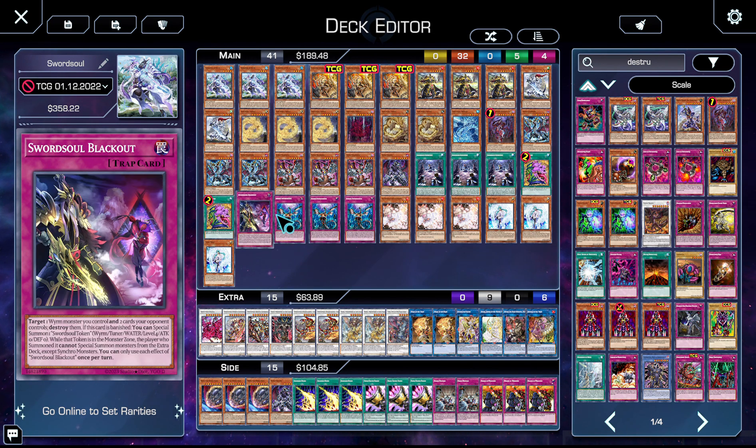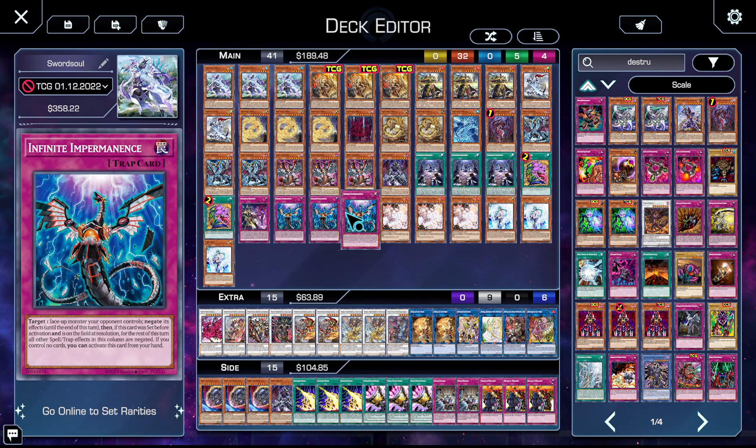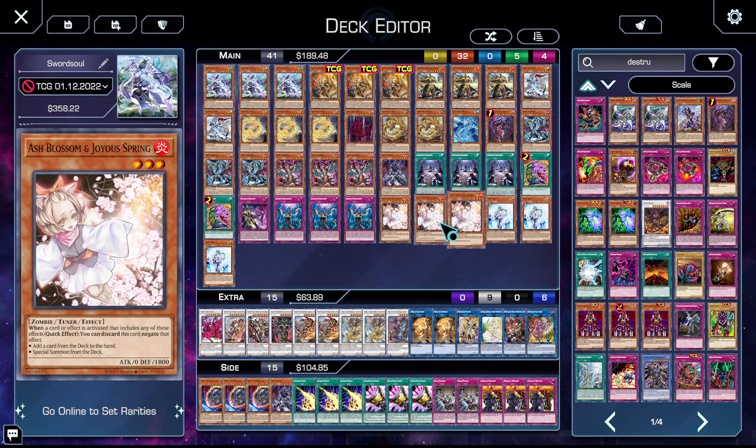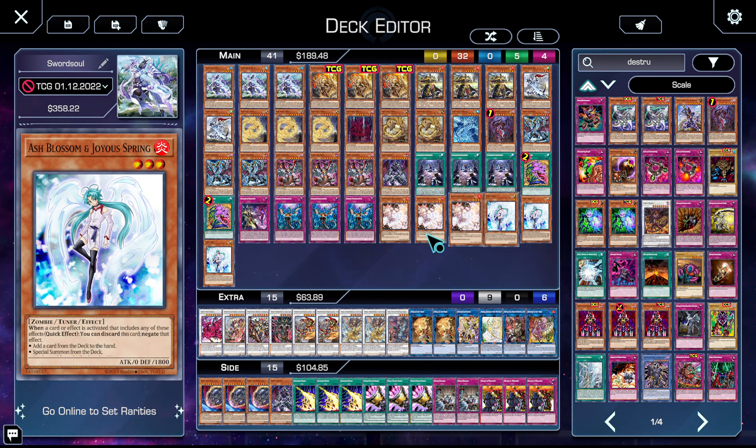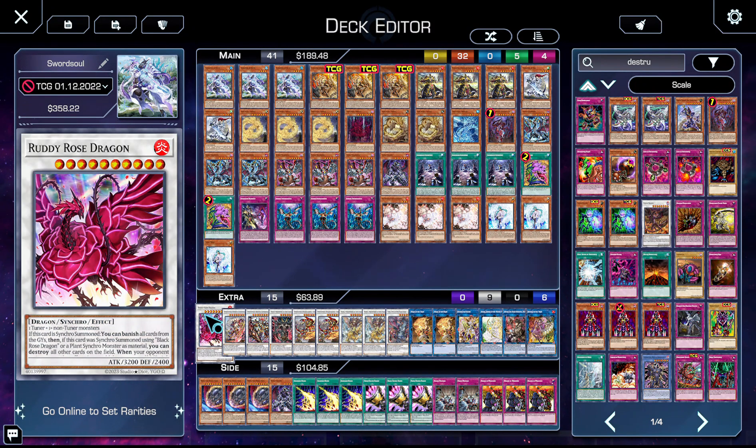We then have three copies of Impermanence — we want to beat Kaleido-Heart and this beats it. We then have three copies of Ash Blossom — again, beats Kaleido-Heart and beats rogue stuff.